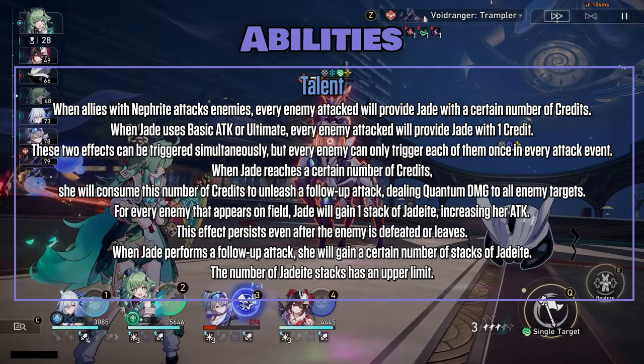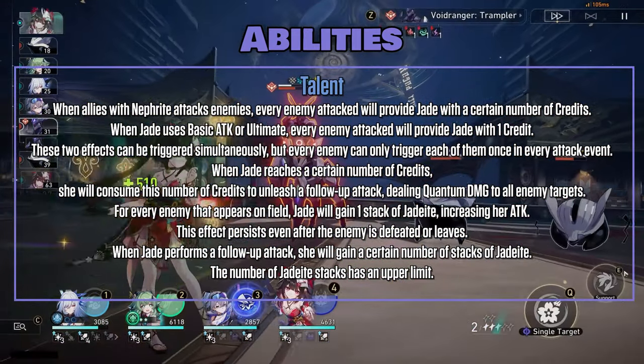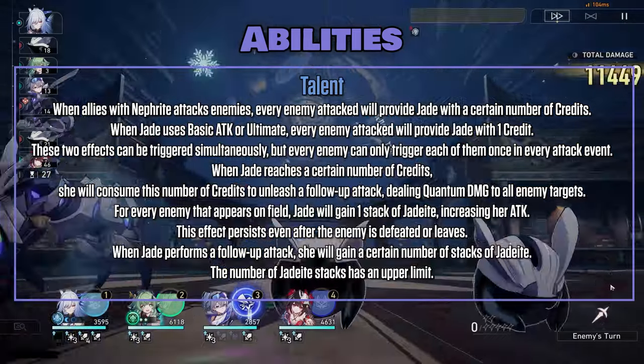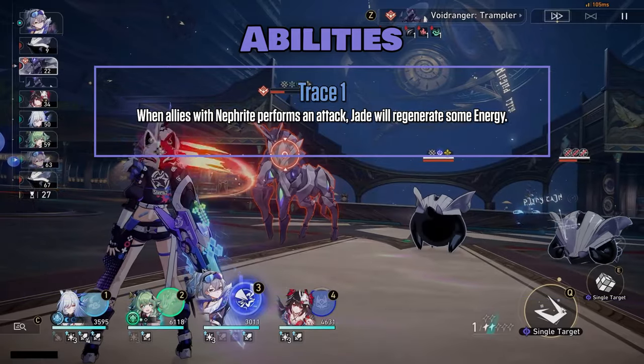For every enemy that appears on field, Jade will gain one stack of Jadeite, increasing her ATK. This effect persists even after the enemy is defeated or leaves. When Jade performs a follow-up attack, she will gain a certain number of stacks of Jadeite. The number of Jadeite stacks has an upper limit.